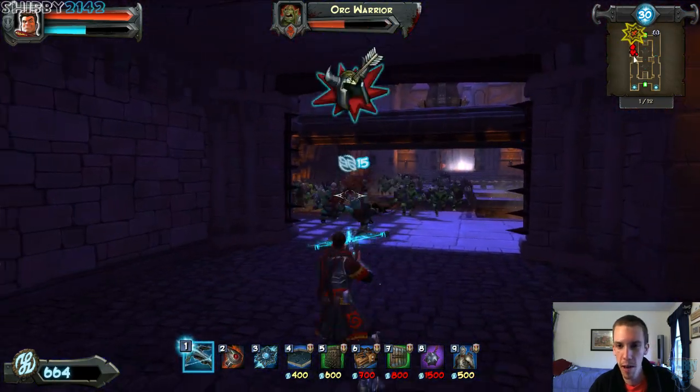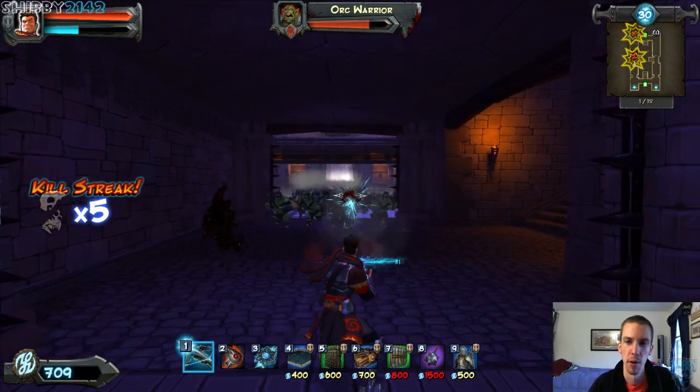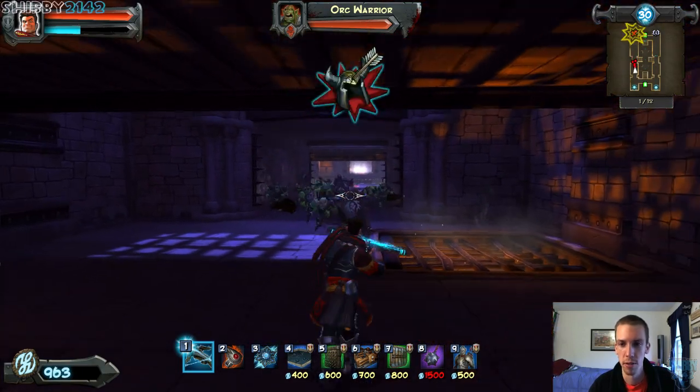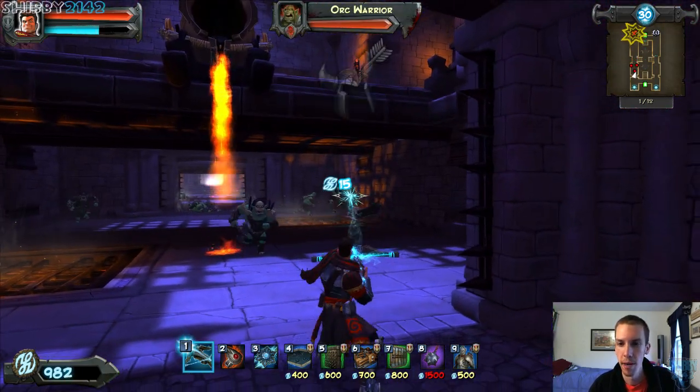What happens is, before a round starts, you're placed in a level, and basically what I do is walk around the level, look for choke points, little kill rooms that would work really nicely, and then you get to pick your spells. I base my spells or traps off what I see in the level.